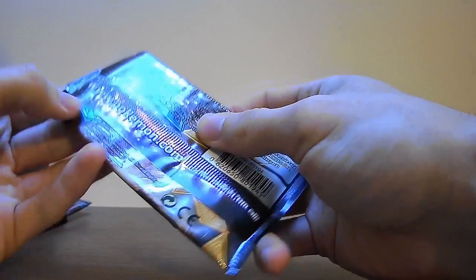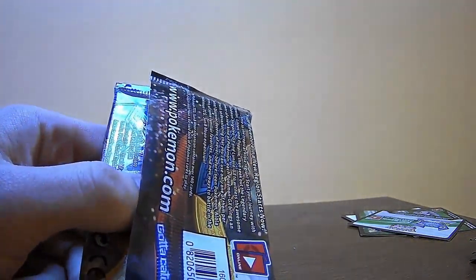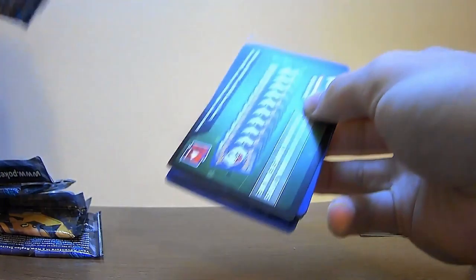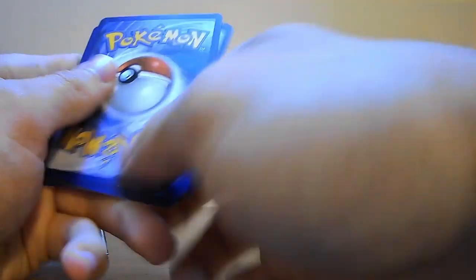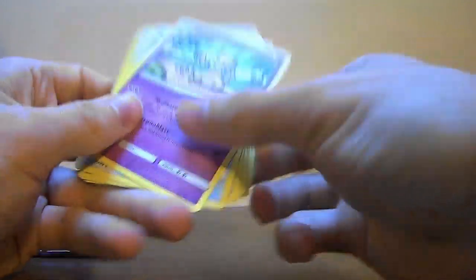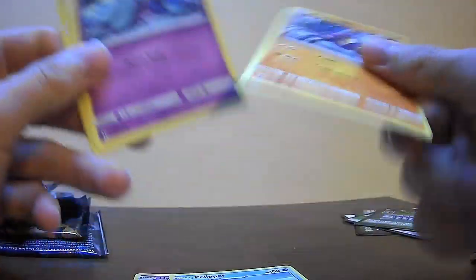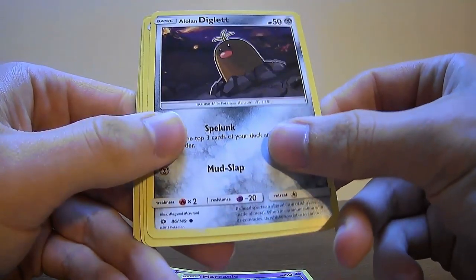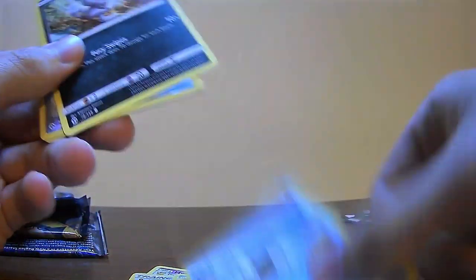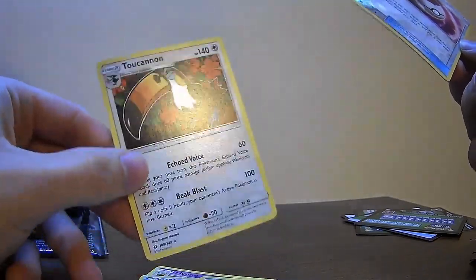Alright, moving on. Four packs down. We got Palpitoad — showing off his dick. Penis ball. Palpitoad, Crabrawler. Spiky thing, Diglett with a haircut, Alolan Meowth looking fly. Reverse: Timer Ball. And for our rare we got a Toucannon.